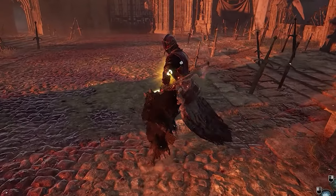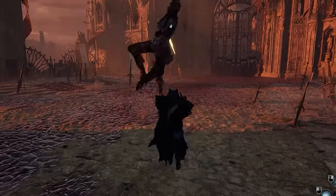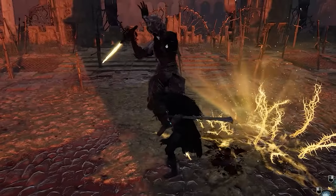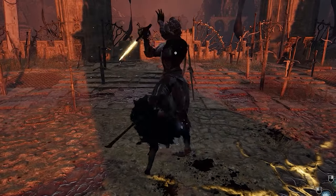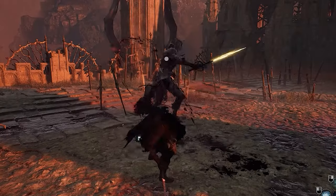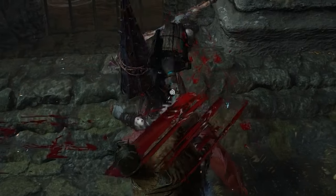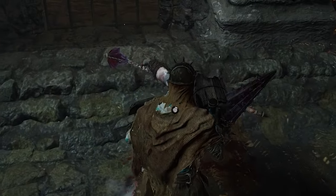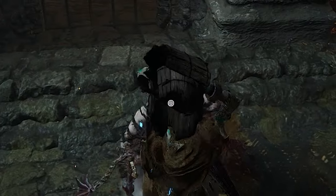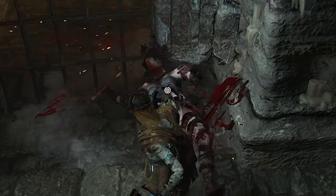Parrying is in this game, and depending on the weapon you're using it can be easier or more difficult to master. Parrying and kicking slowly breaks down an enemy's posture for a grievous strike, similar to a fatal strike if you're coming from Lies of P. You can tell where their posture is at when you target lock onto an enemy — you'll see a full circle that will deplete as you deal posture damage.